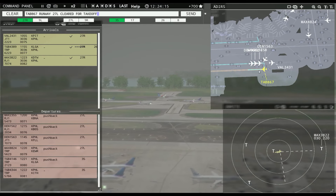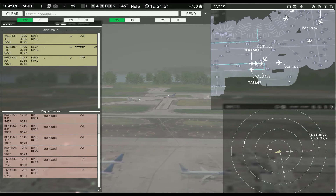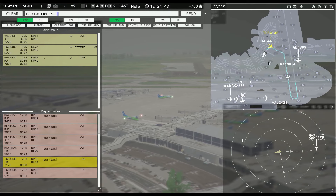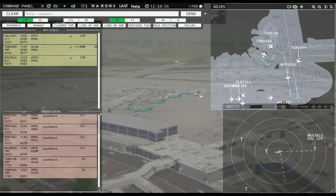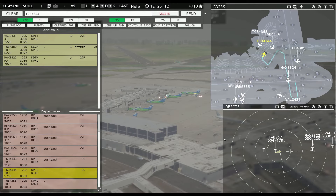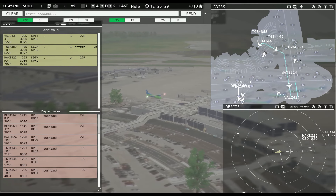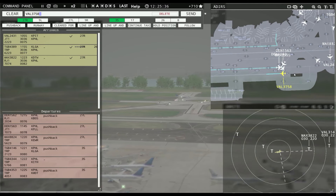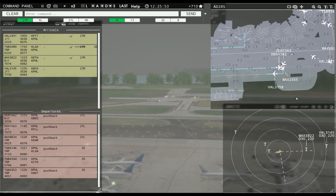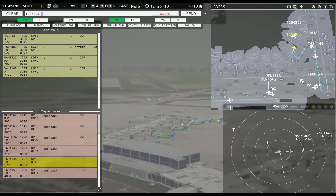Leslie 867, runway 27L, cleared for takeoff. Value 3758, runway 27L, line up and wait. Magic 2355, runway 27L, line up and wait. Globe 4353, pushback approved, expect runway 35. I thought you — Value 3145, runway 27R, cleared to land. Magic 8824, continue taxi. Globe 4146, continue taxi. Globe 4344, pushback, and you're waiting on you to get pushed. That bus is really annoying.